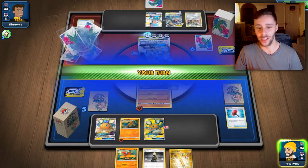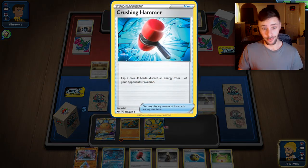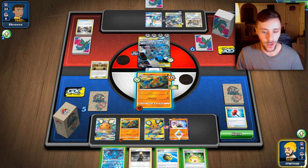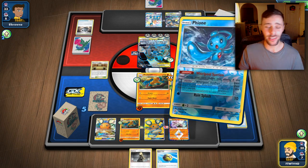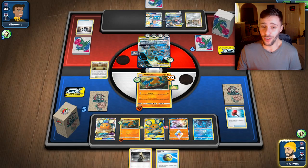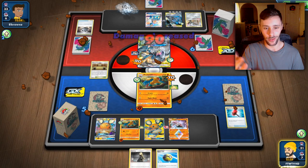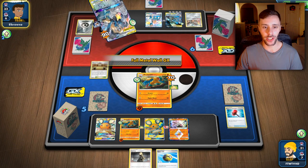We've got a great draw here. I'm going to hastily attach the Vitality Band just in case — could be relevant. We've got all of our damage modifiers in play, which is fantastic. They're probably going to promote their active which actually works in our favor. We're going to discard their energy — they haven't got the Magnezone out — and we're doing that extra damage which accommodates for their goggles.